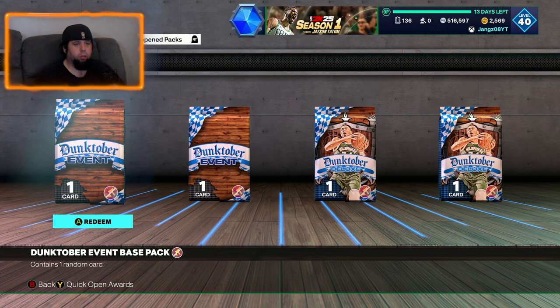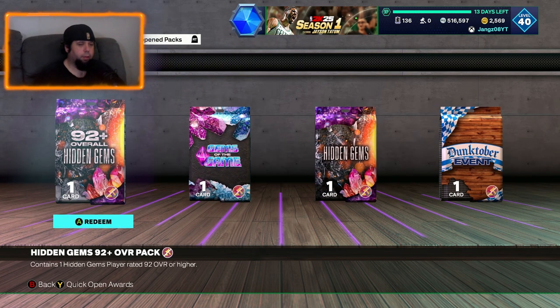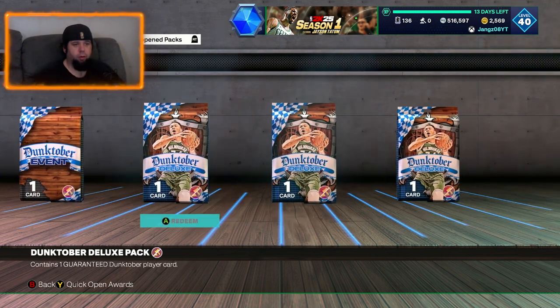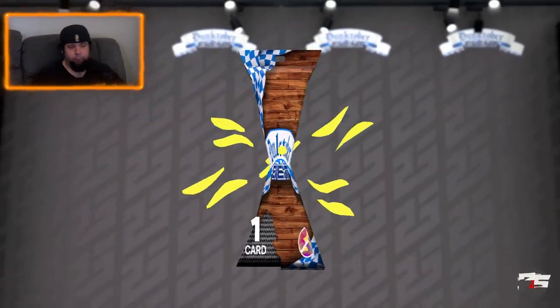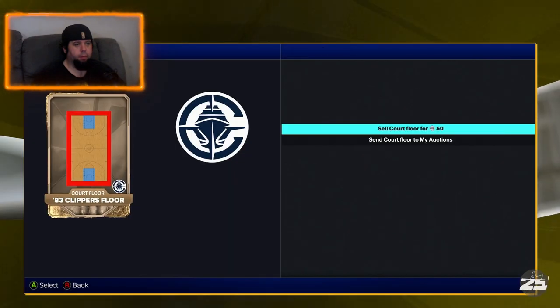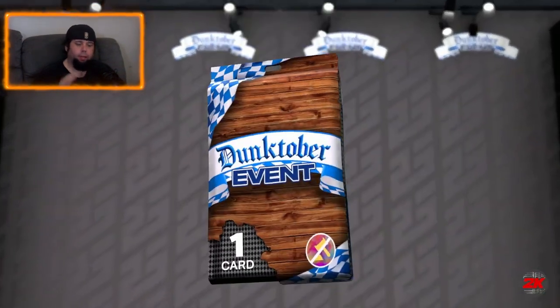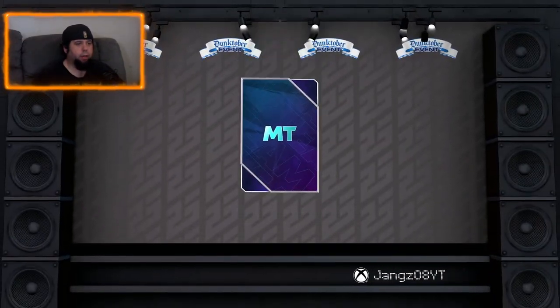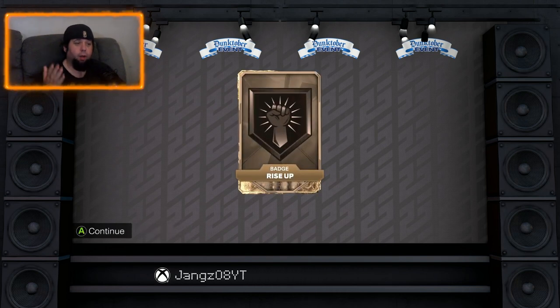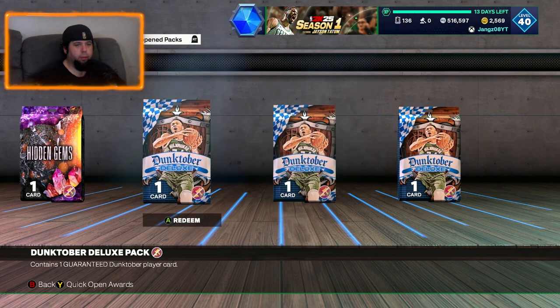So we've got two more Dunktober events, three Dunktober deluxe packs, a hidden gems card, a gems of the game card, then our 92 plus overall hidden gems. Realistically, we want a small forward out of that, or a point guard or a shooting guard. Actually, I would take a point guard that's a bit taller than the point guards that I've got, although that is a little bit more aggressive - can get to the rack, that's what I'm looking for. There we go, another bronze, 83 Clippers Court - we must already have that, send court to the auctions. Last Dunktober event card. Now we'll probably get heaps of these over the weekend because you get one for just winning any game mode. Rise Up Badger, that could go for a little bit. I wonder if you play like a showdown game, if it's worth more.